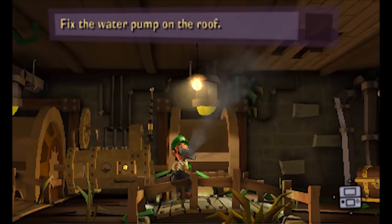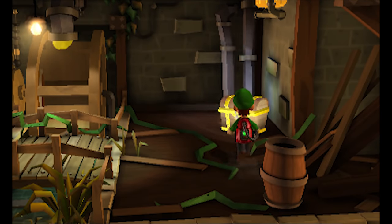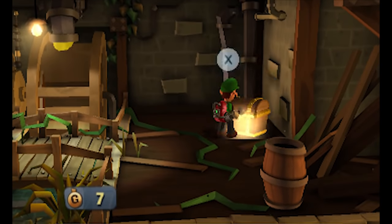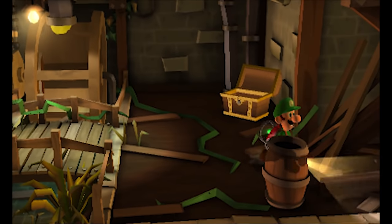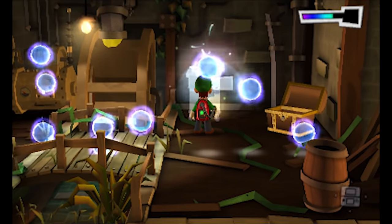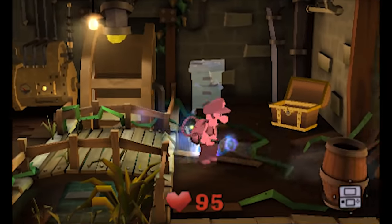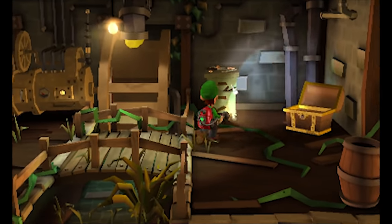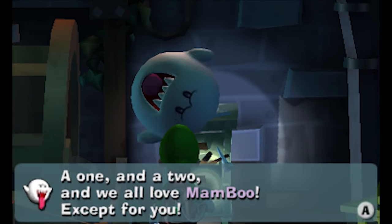Anything here interesting at all? A golden key! Hey, nice. Anything else? Can I walk on past here? There's something here - looks kind of dark. Well, she gives us water. Why are these things hurting me? Not like that. A one and a two and we all love Mamboo except for you.